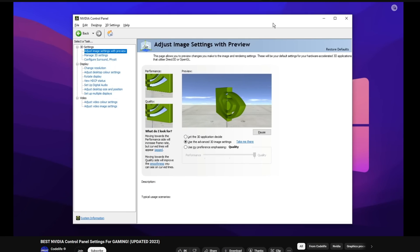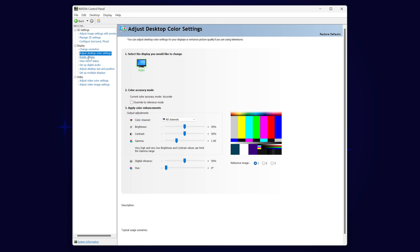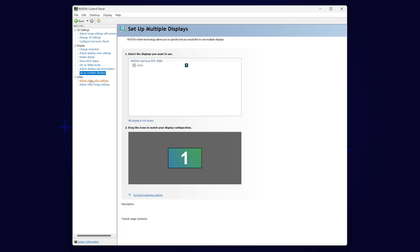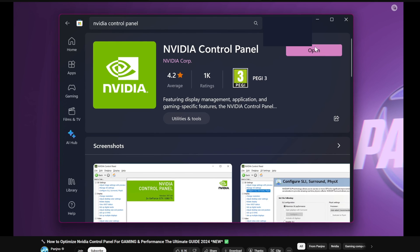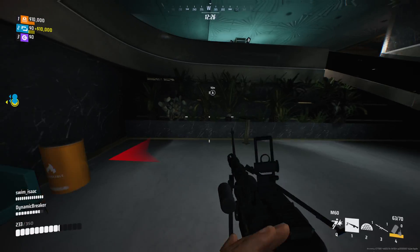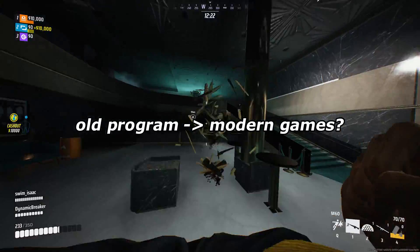The Nvidia Control Panel is a program installed alongside Nvidia GeForce drivers, and it allows users to adjust a bunch of video and graphics settings. It hasn't really changed much since it first came out in the early 2000s, but it's still a common focus point even in the latest PC optimization guides. How can such an old program still impact graphics quality and performance in the modern day?